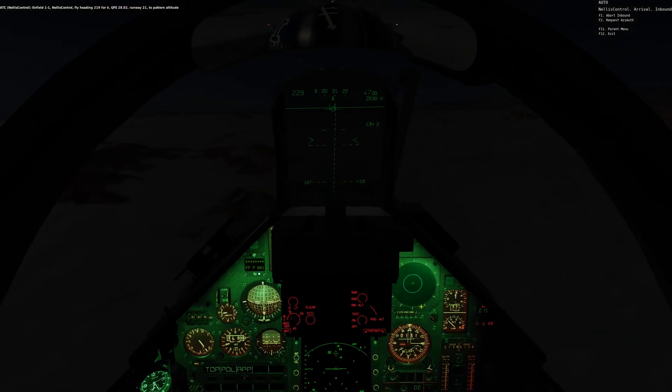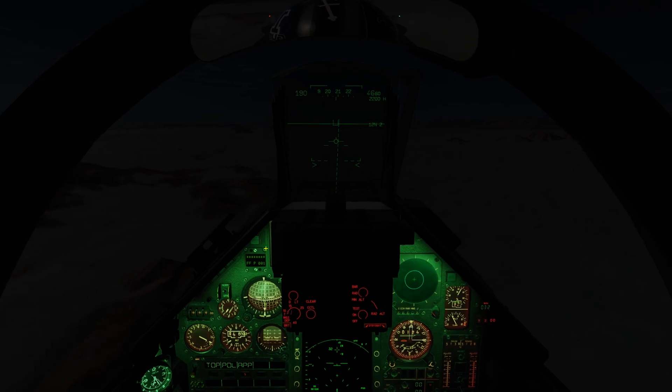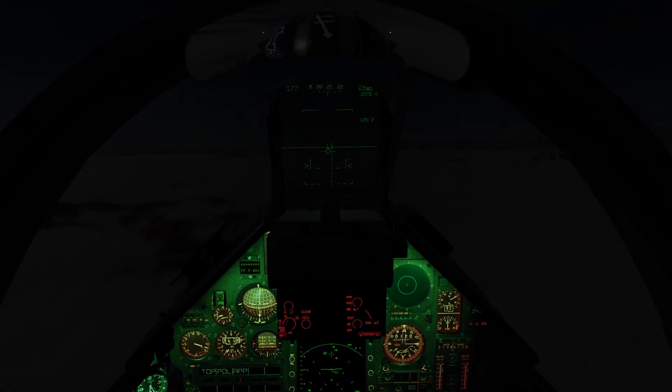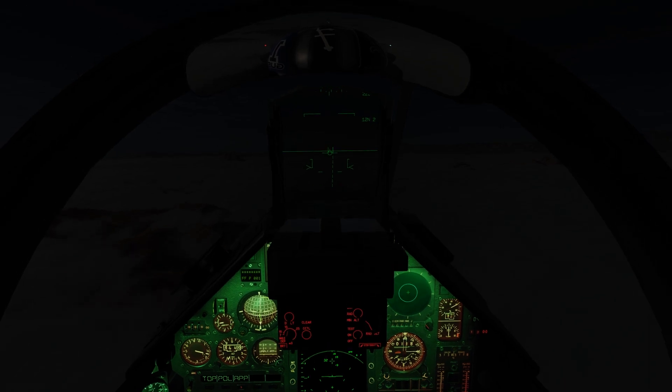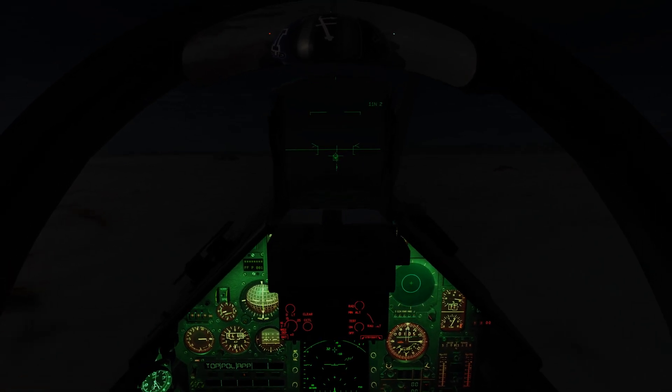Raise the seat. Gear down, gear lights on. The synthetic runway just populated on the HUD. Even though we can't see Nellis' runway, we know where it's at. We've got our guidance square right there — all you have to do is put your flight path marker in it and it'll guide you. Or you can put autopilot into approach mode and it'll fly you there — you just control the throttle. Fast forwarding, then resuming when we get closer.